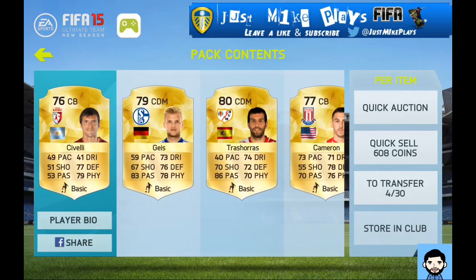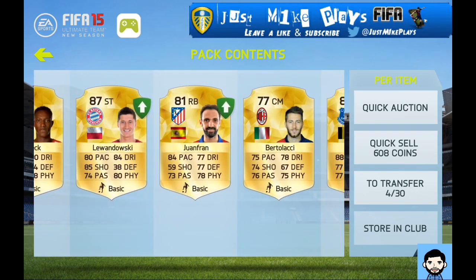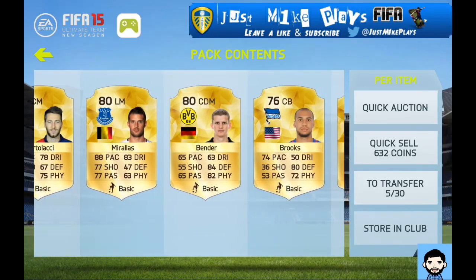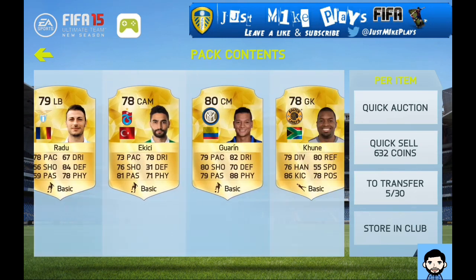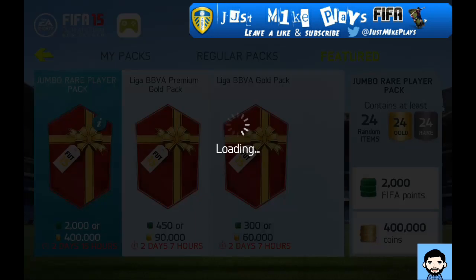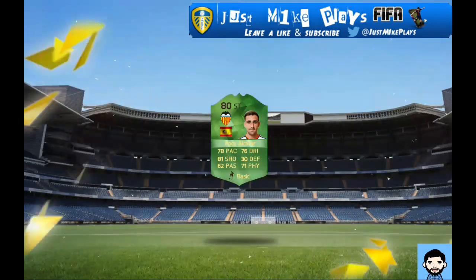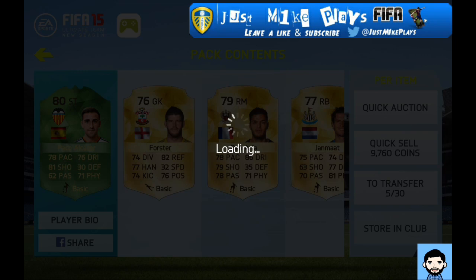Lewandowski is going to bring me a decent amount of coins back in. So yeah, the idea is I'm going to use all my coins here and then actually sell pretty much every non-rare or non-decent player that I've got. And from then I'm going to build basically the ultimate team — the ultimate team that you can pretty much get on this game.